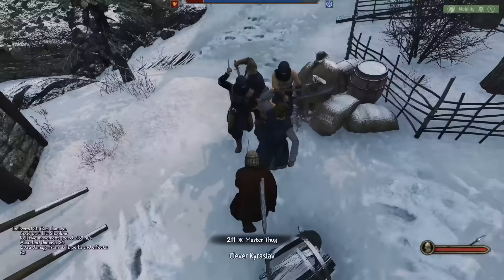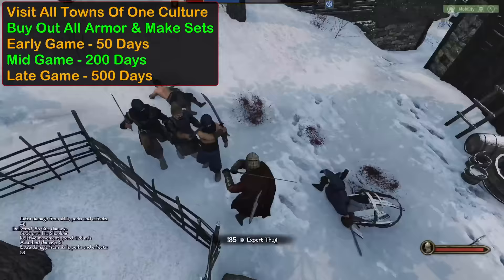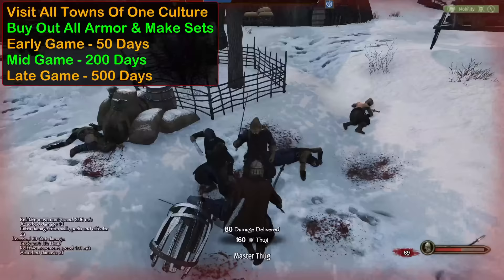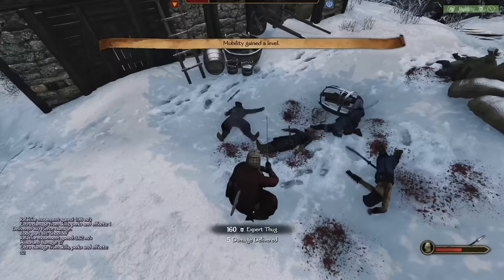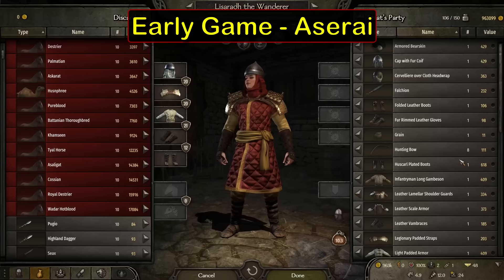With that out of the way, let's get right into the armor guide. We split it up into three sections: early, middle, and late game armor. We visited all towns of a specific culture and bought out all available armor, then picked the best pieces for that set. Early game was done at 50 days into the campaign, mid at 200 days, and late at 500. All armor pieces in this guide have been cataloged and are available on the discord.